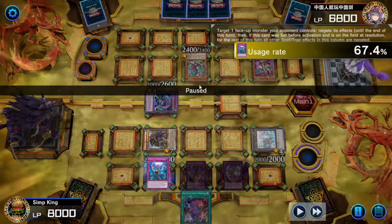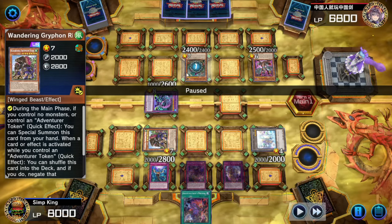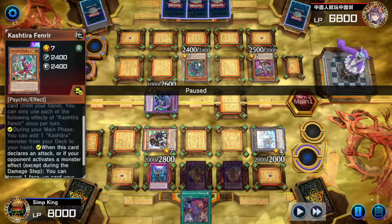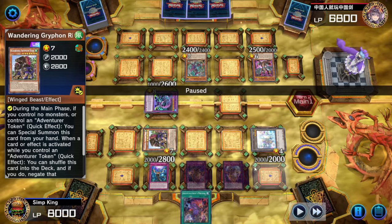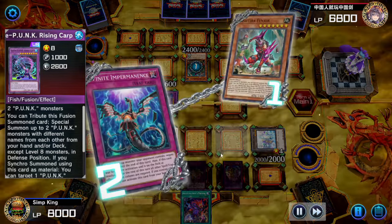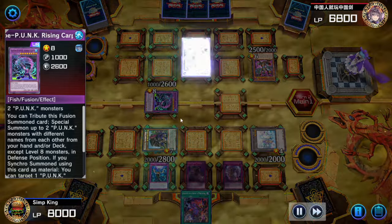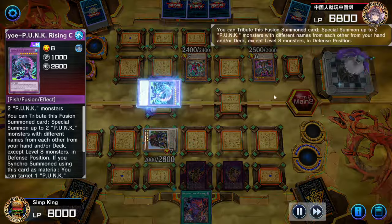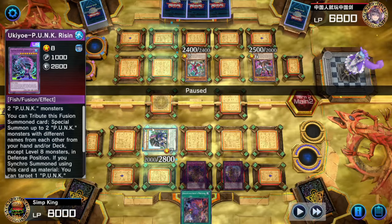Opponent activates Fenrir in response to our Gryphon Rider summon. We could negate the Fenrir with our Gryphon Rider, but instead let's negate the Fenrir with our Imperm and keep the Gryphon Rider online. When opponent activates Rising Carp, we've got another Negate. Now, don't worry — this is just adventure, here to give decks a fighting chance when they don't have negates. This deck doesn't really make a lot of negates, but it can. We'll talk about that in a bit. When opponent goes to battle and pops our token, we don't have a negate anymore.